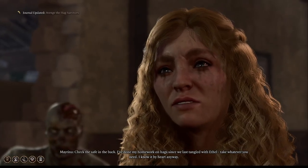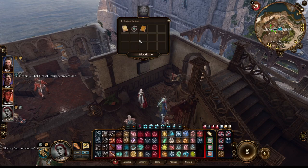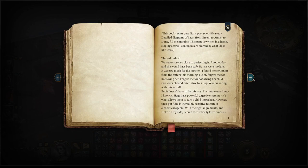From there you will have a small fight against Jatlo who will turn into a Red Cap. Afterwards you can talk to the people and you should get access to a small vault on the bottom floor with ingredients. Use these ingredients to create Hag's Bane, which you will need to save Vanra.